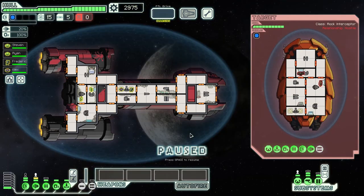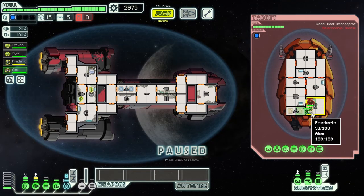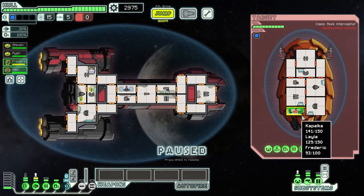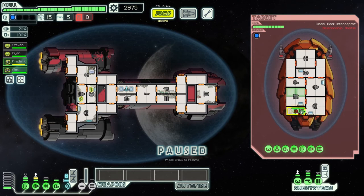Rock Interceptor here is only going to have two crew in Sector 3. It can also have cloaking with a 50% chance in Sector 3. It also takes them a long time to walk to the teleporter. Nevertheless we can still just board and wait — we have them moving together and that works best.